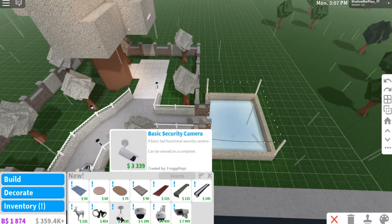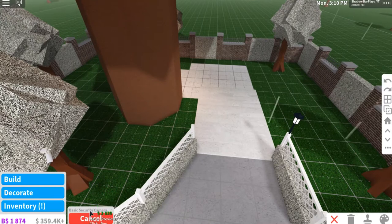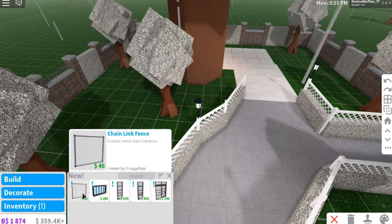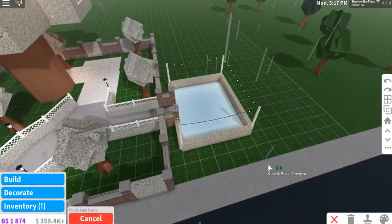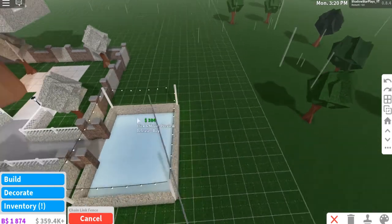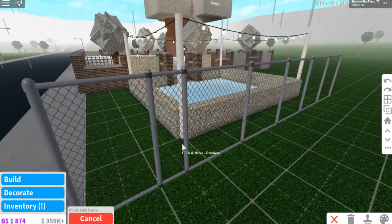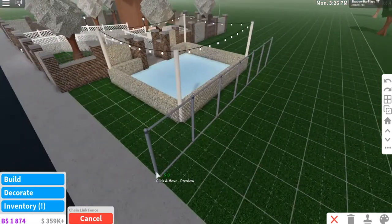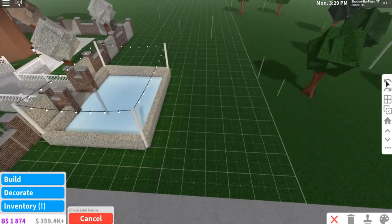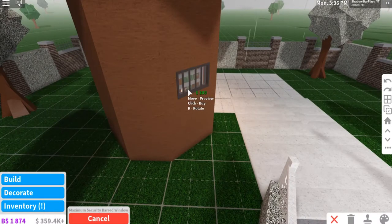I'm going to try adding the basic camera but it doesn't fit. Let's go to Build — oh my gosh, they have chain link fences! These are so much better and cheaper than the Titan fences. They're good for like jails or something. Let me undo that though.